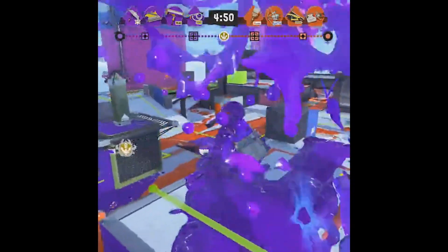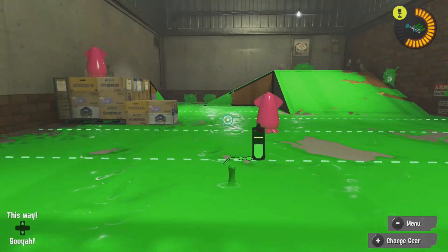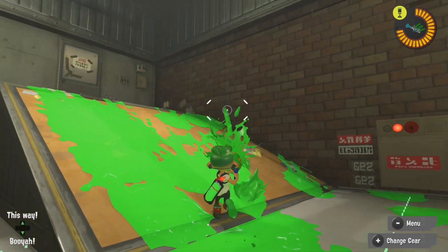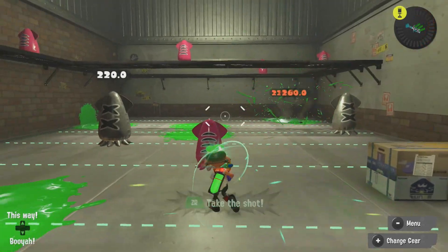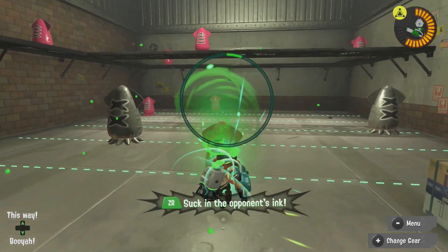This is coming from Oatmeal Dome: a brand new special weapon will be coming to Splatoon 3, codenamed 'Chimney.' It appears to spawn something internally known as 'wall,' and each wall goes through phases: start up, running, and closing.